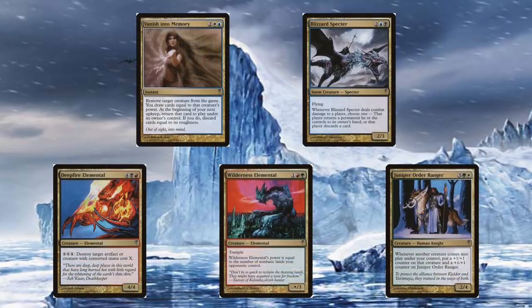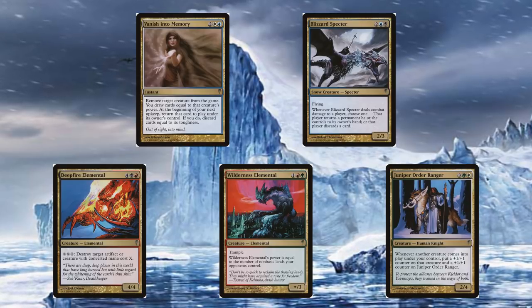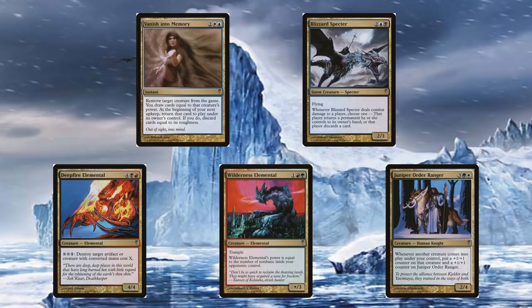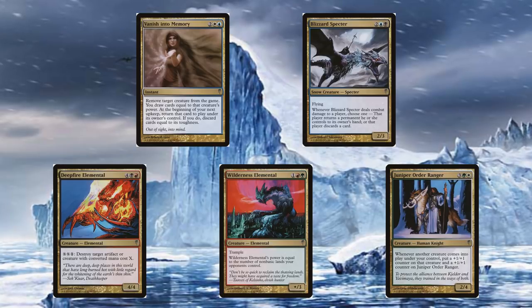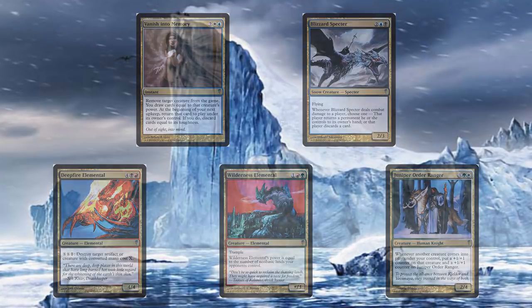There were the Uncommon Gold Spells, which were cards that required two ally colors to cast for a certain effect, and included the blue-white Vanish into Memory, the black-blue Blizzard Spectre, the black-red Deepfire Elemental, the green-red Wilderness Elemental, and the white-green Juniper Order Ranger.